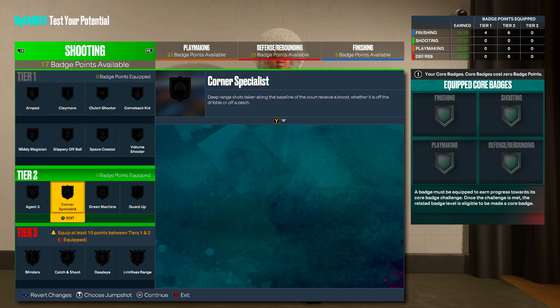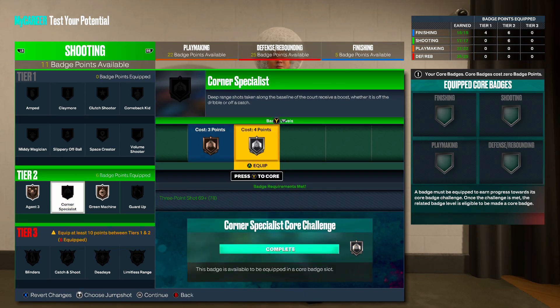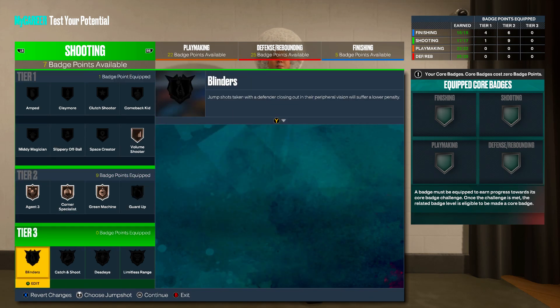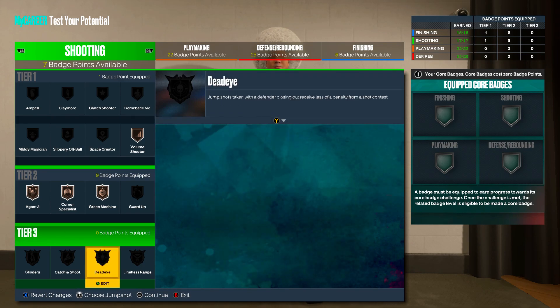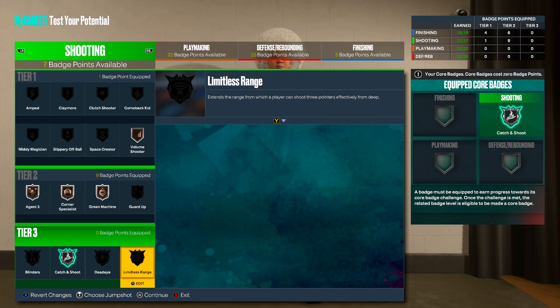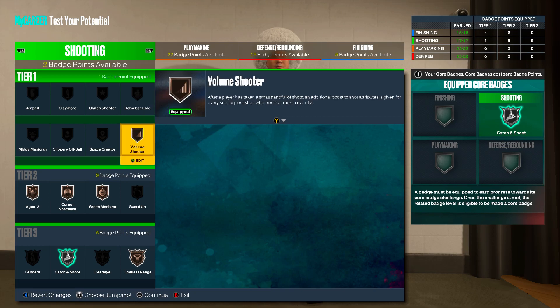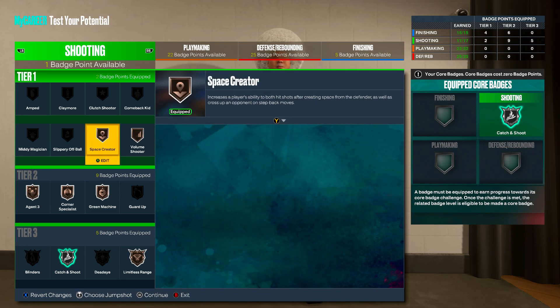Moving into the shooting badges: Agent 3 on Bronze, Green Machine on Bronze, Corner Specialist on Bronze, Volume Shooter on Bronze. In the tier three badges, depending on your playstyle — if you're a catch-and-shoot player, core Catch and Shoot on Silver, then buy Limitless Range on Bronze. With two extra badge points left, throw on Space Creator on Bronze and either Green Machine or Corner Specialist on Silver.